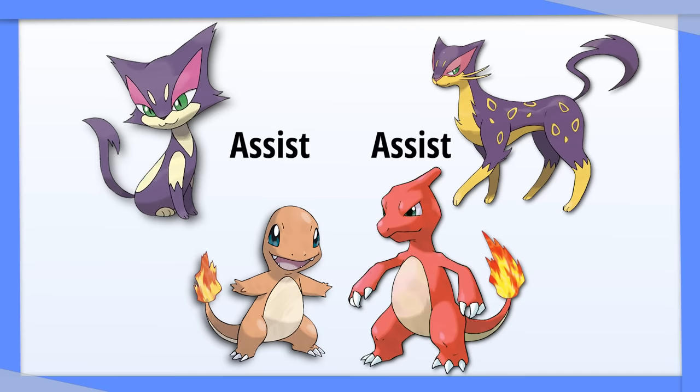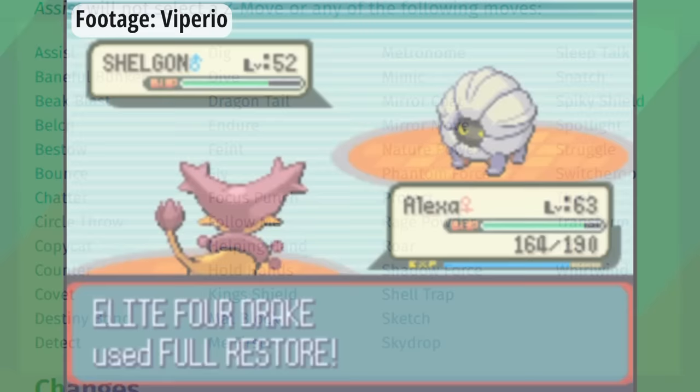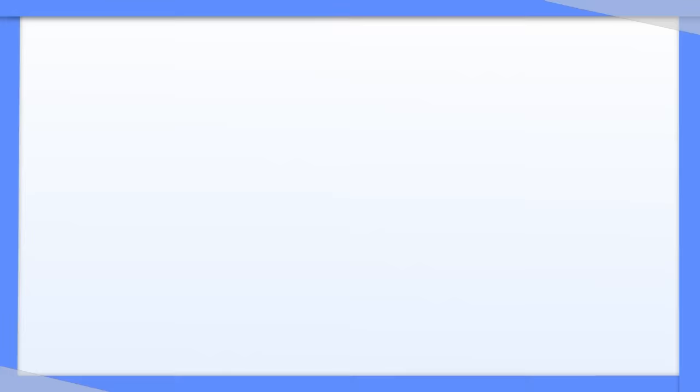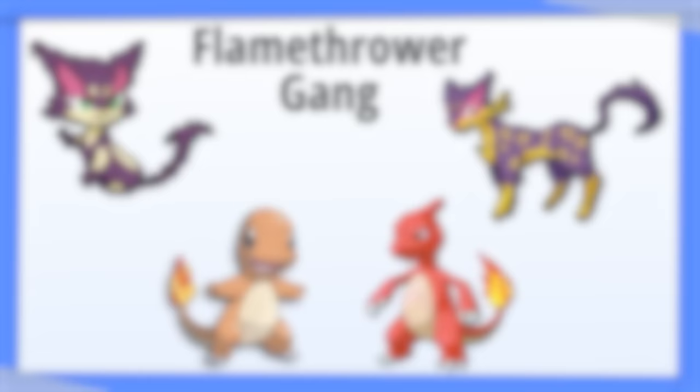Well, what if Assist wasn't calling moves at random? Imagine you had a team with Purloin and Liepard with Assist, and in the back you had Charmander and Charmeleon, both of whom only knew Flamethrower. In that case, every single time you used Assist, you would end up using Flamethrower. Additionally, there are certain moves that can't be used via Assist, such as Protect. In other words, it's possible to have a team with four moves on every Pokémon that still cause Assist to only call one specific move.